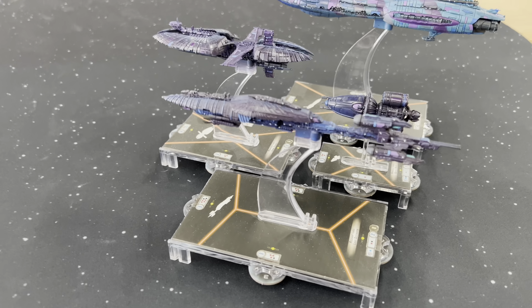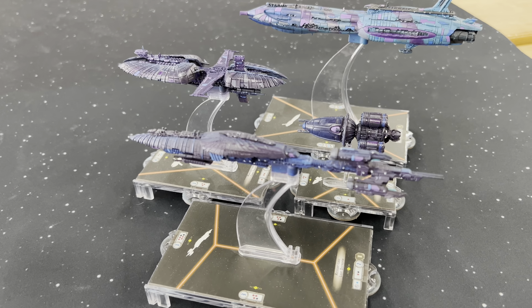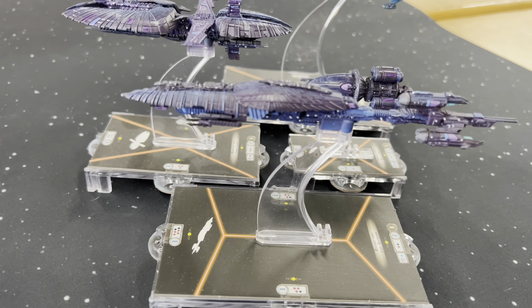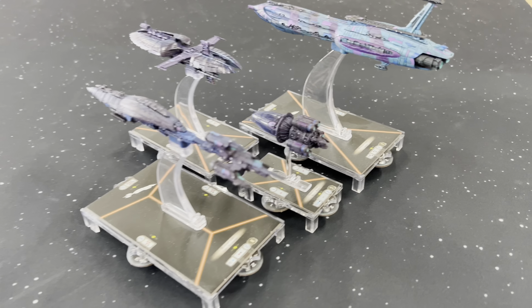B2 Rocket Troopers, and Jedi Hostage. And then of course we've got the Patriot Fist — kind of standard loadout for him: Ordnance Experts, B2 Rocket Droids, Swivel Mount Batteries, and Assault Proton Torpedoes. He also has TKs as his officer to help with a little token support. We'll see how well it works.